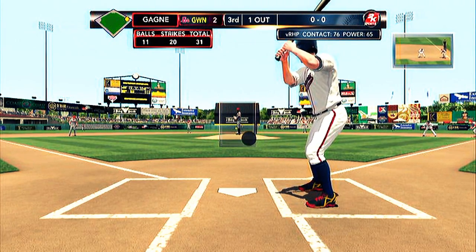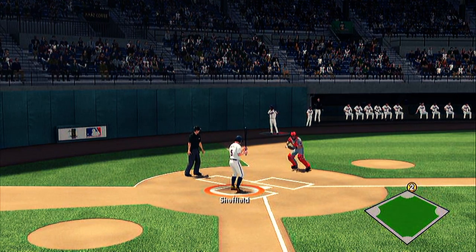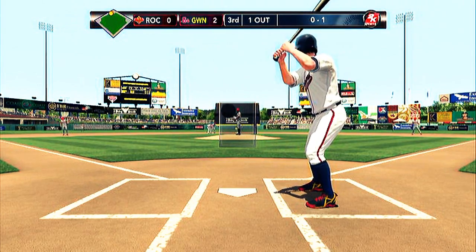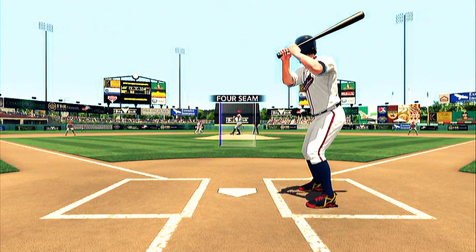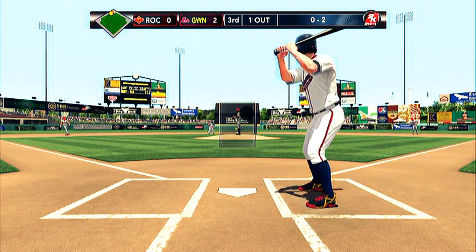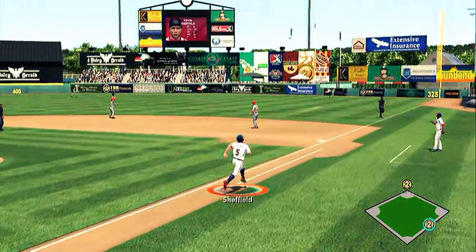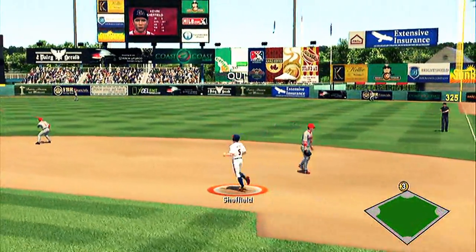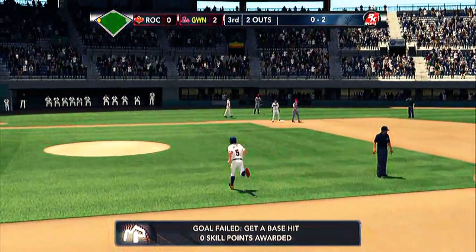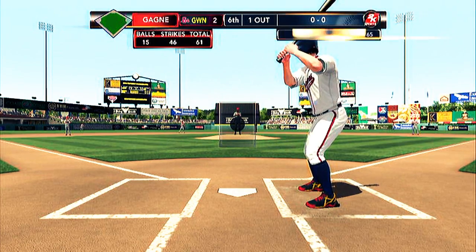Second time up, bottom of the third, up two to nothing, one out, runner on first. First pitch, chase the ball in the dirt again — but the runner goes this time. Next pitch, fastball lights up, early and way outside — oh-two. Just gotta protect and put it in play. Next pitch fastball, turn on it — deep fly ball to right field, warning track power. The guy from second tags and goes to third, moving the runner over two bases, but he didn't score apparently.